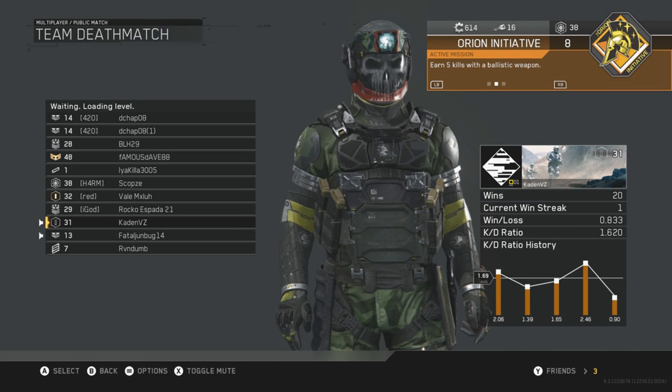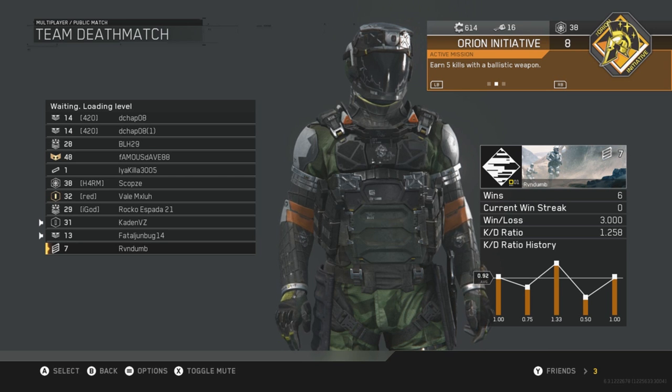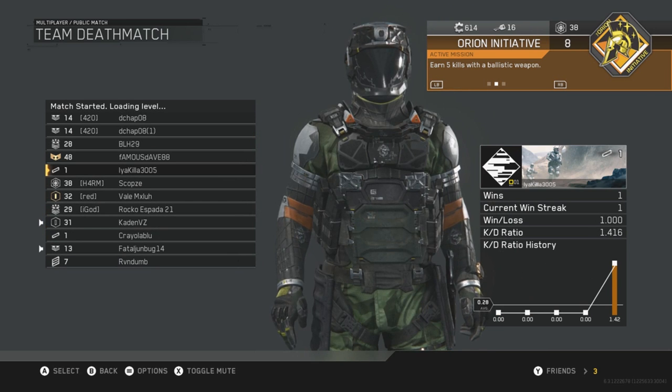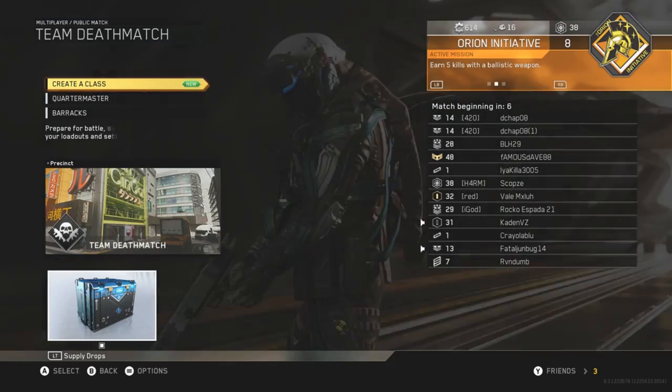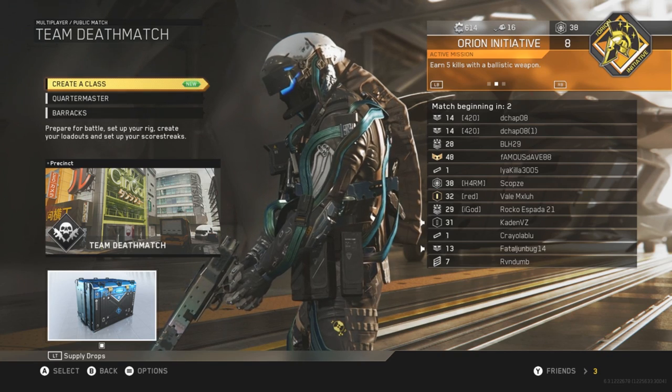Hey, what's up guys, welcome back to another video. Today I'm making a really quick video about how you can now check your stats in Call of Duty: Infinite Warfare. All you do is go to the right of your screen once you go into a public match, and it shows everybody's statistics right there. Thanks for watching guys, see you next video, peace out.